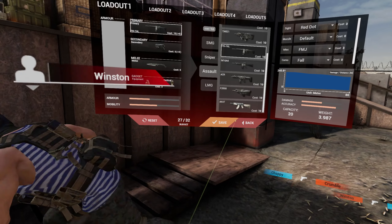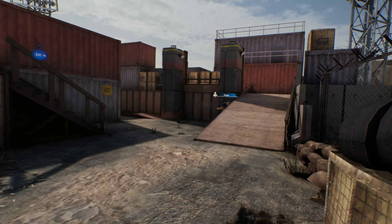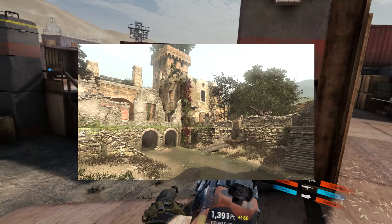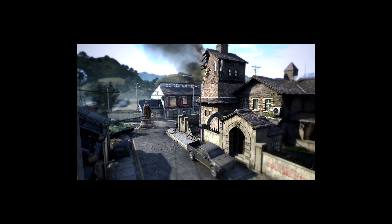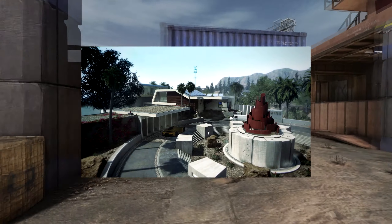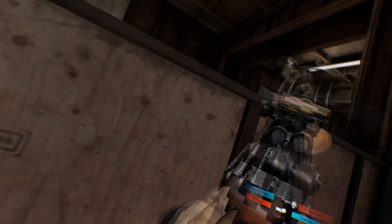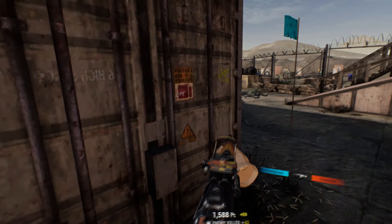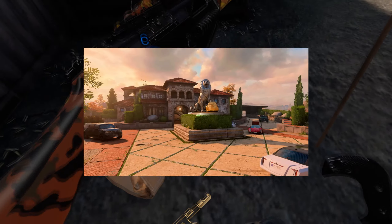Moving over to Black Ops 1, we get Summit, Firing Range, and of course you get like 17 different types of Nuketown. Modern Warfare 3 offers Dome, Erosion, and Lookout. Black Ops 2 now — we get Standoff, Meltdown, Raid, Slums, Yemen, and of course we get Hijacked. Skipping Black Ops 3 and going straight into Black Ops 4, we have Icebreaker and Hacienda.